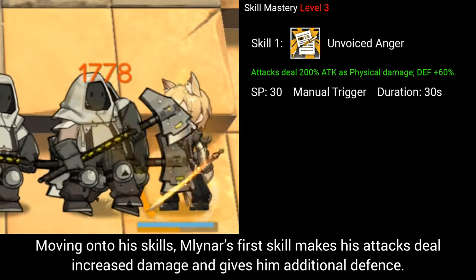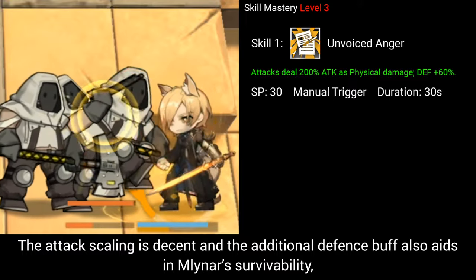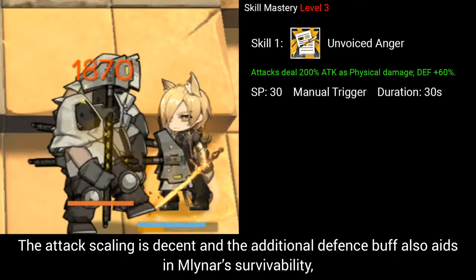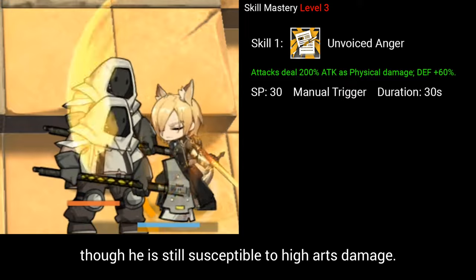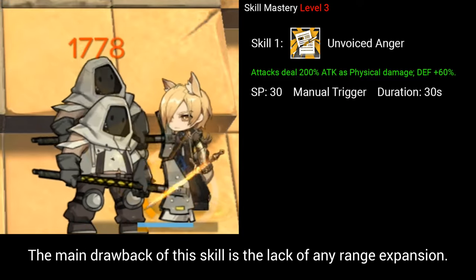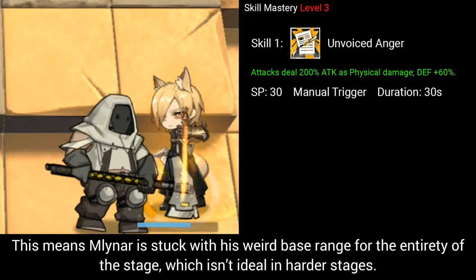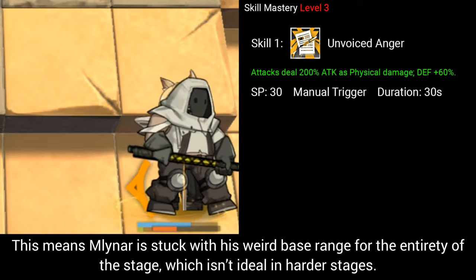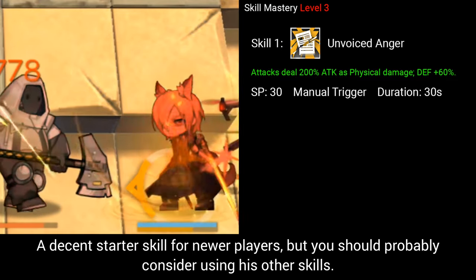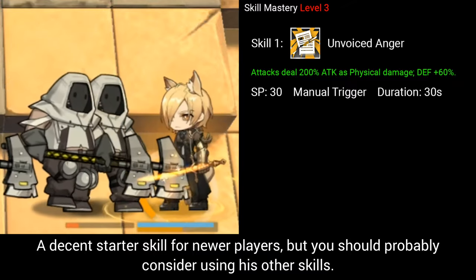Moving on to his skills: Milner's first skill makes his attacks deal increased damage and gives him additional defense. The attack scaling is decent and the additional defense buff aids in Milner's survivability, though he is still susceptible to high Arts damage. The main drawback of this skill is the lack of any range expansion, meaning Milner is stuck with his weird base range for the entirety of the stage, which isn't ideal in harder stages. A decent starter skill for newer players, but you should probably consider using his other skills.